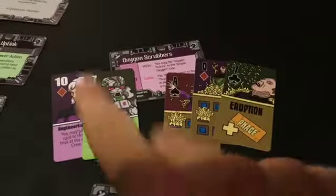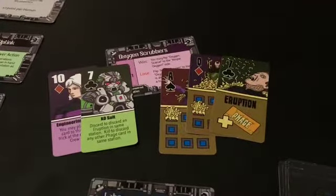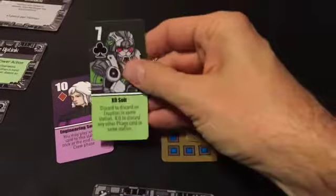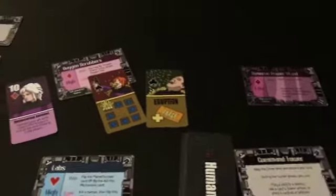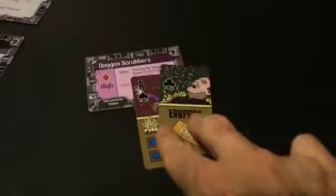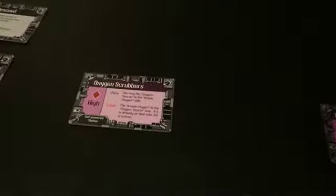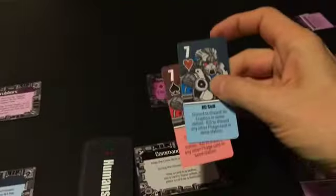Luckily, the exosuit has another power too. You can sacrifice it to discard any other phage card in the same station. So we could sacrifice this exosuit card to discard that card. Now this card will still kill her, but there are no more diamonds left and this card is a draw — so the oxygen supply stays the same. And that is one of the reasons why exosuits are so powerful.